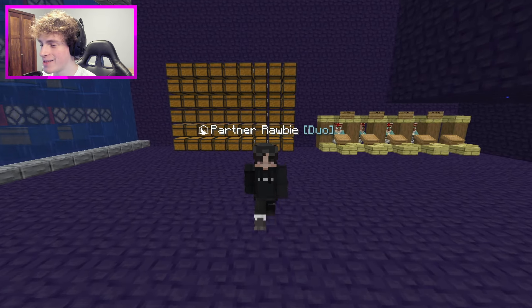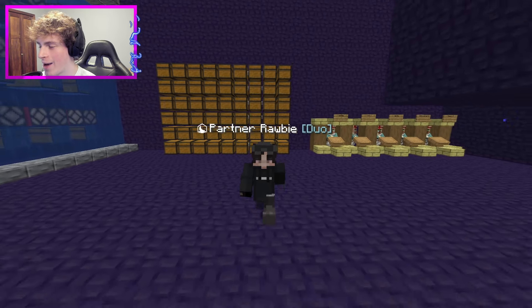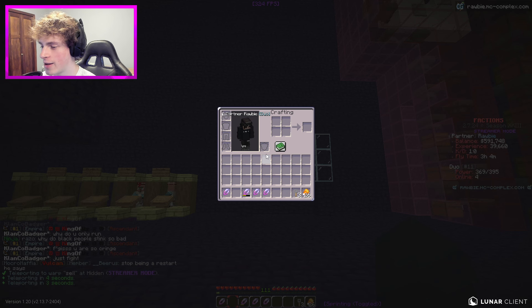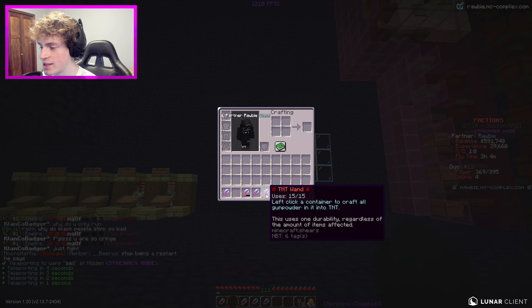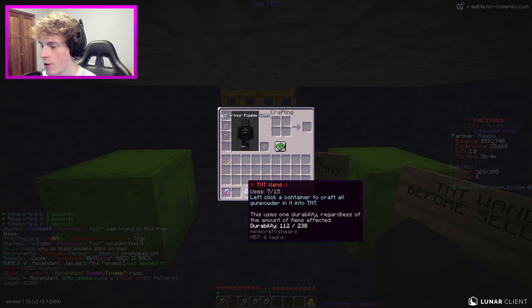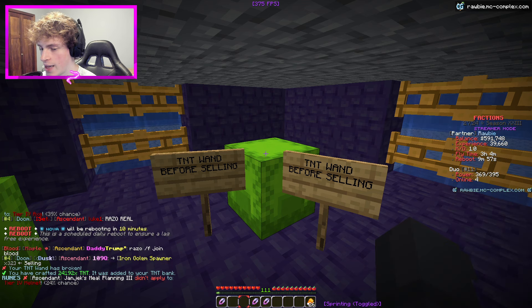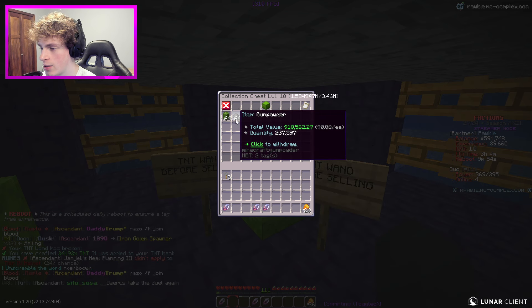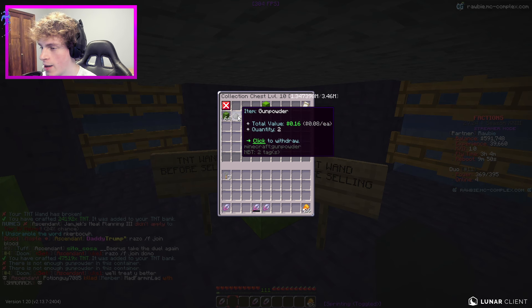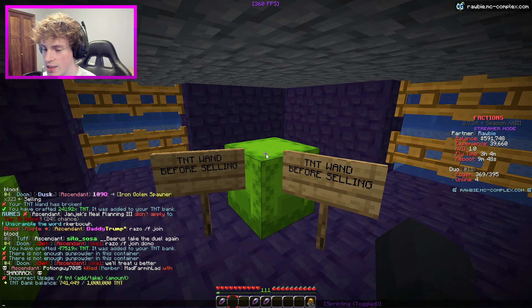Guys, I think I found one of the craziest metas on the server. If I do slash F warp cell, we're going to go down here. I have a ton of stuff in my inventory. We have TNT wands and gunpowder to make into TNT. We're going to use this TNT wand - it had one use left but it made all the gunpowder into TNT.